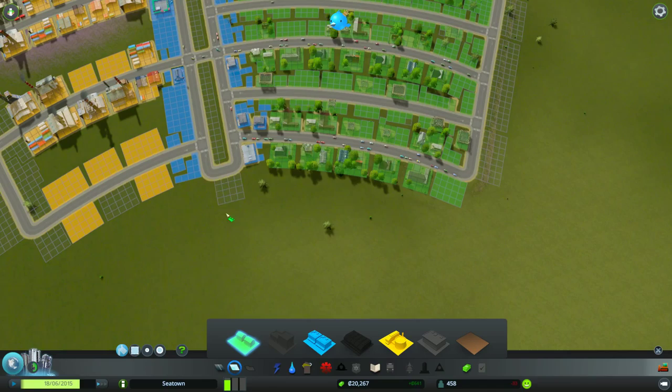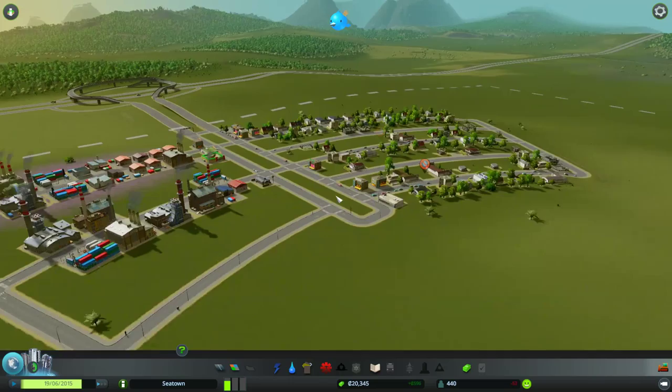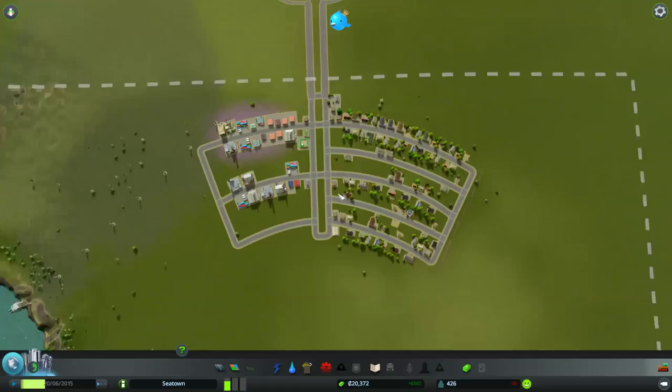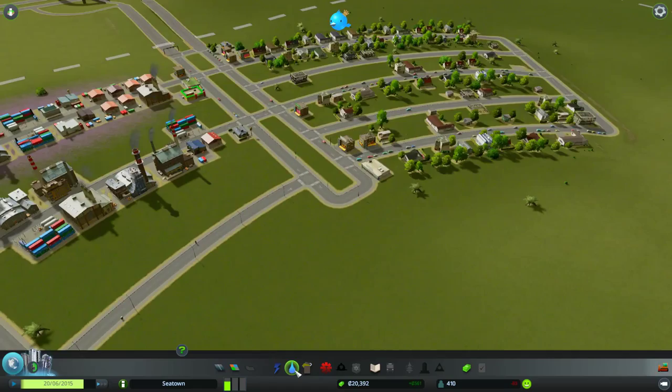Why isn't this stuff all zoned out? Yeah, that looks all right. As long as we don't look at it from a straight-on angle like this, I'll be fine — just because that does look a little wonky. A little wonkier than we'd like. Water, we're doing fine. Power, we're doing fine. Super fantastic.